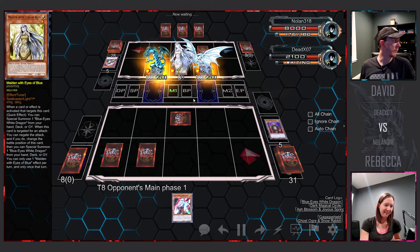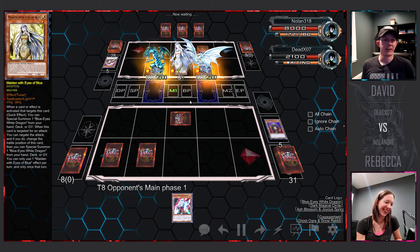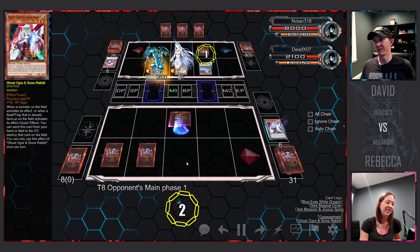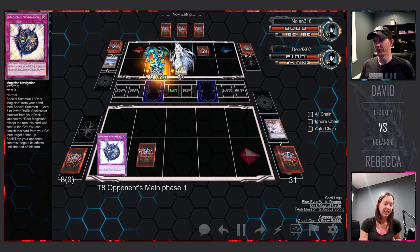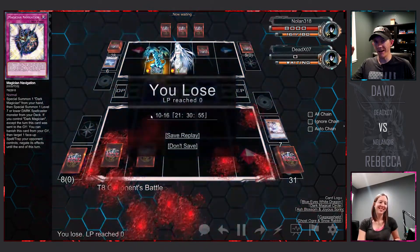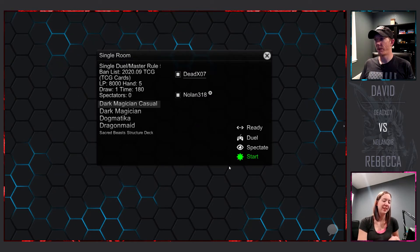I think you definitely have the upper hand this match. She perks up when she's winning — she's very smiley. I'm going to destroy with my Ghost Ogre, at least get that off the field. But I think I just lost anyway. Here it comes — like in the anime, scream because the life points are getting you. So we did battle number one, we're going to do battle number two.